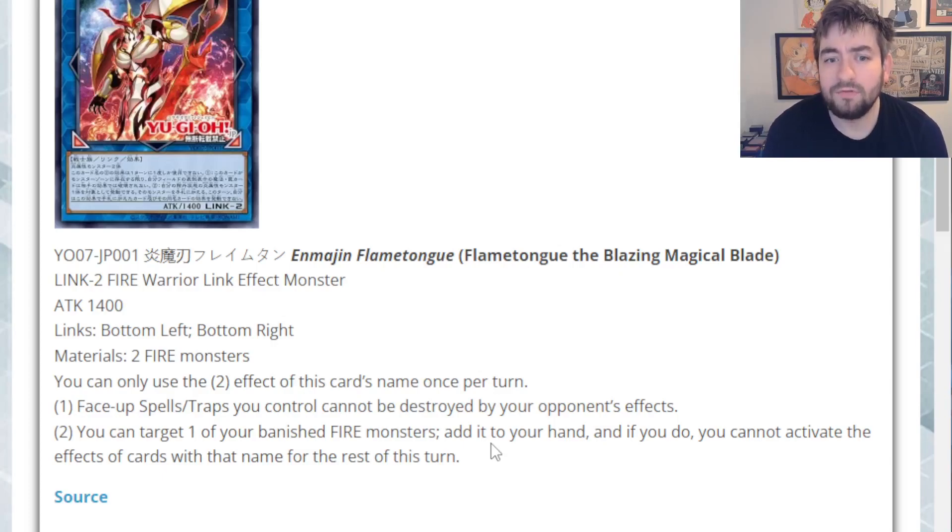The other thing I thought of was Infernoble Knight. They do some combos where they get their monsters banished, because you use Divine Sword Phoenix Blade — that gets Fire Warriors banished — and then you could easily go into this card at certain points throughout the rest of the combo. If there is a nice solid line, you could literally make this to get a follow-up, and then still make Apelosha using this, so you kind of got the follow-up and still got to make Apelosha, which could be kind of cool.